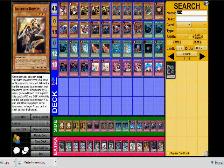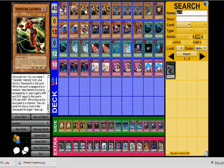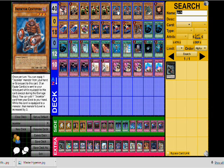The deck list he ran includes Inzektor Dragonfly and Inzektor Hornet — the two brothers of destruction — you gotta run them both, they're both equally important. He ran three copies of Ladybug, three Centipede, and Gigamantus. The nine-card Inzektor lineup is absolutely standard; you need to run that even if you have different variants. Probably don't defer too much from this nine-card standard.